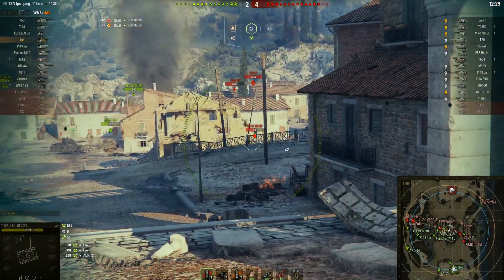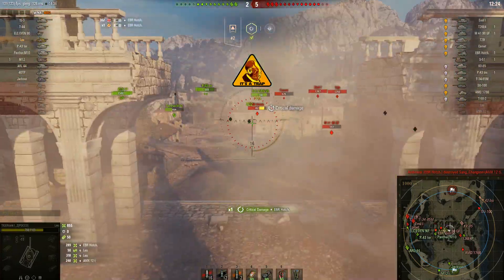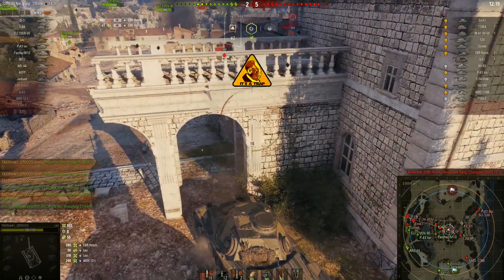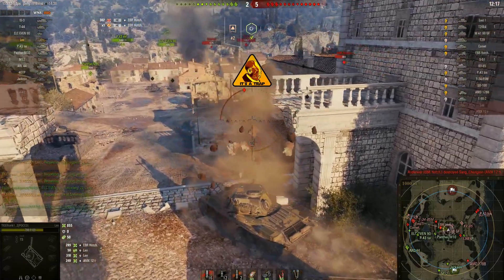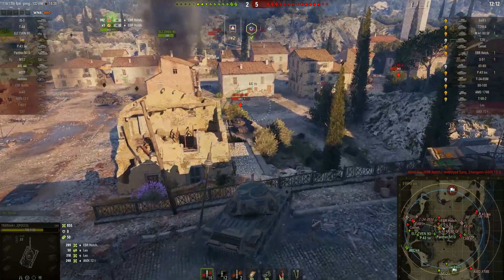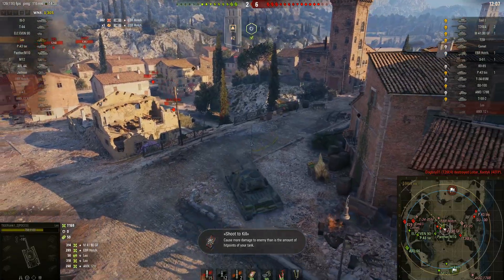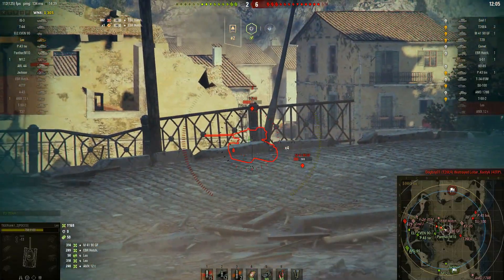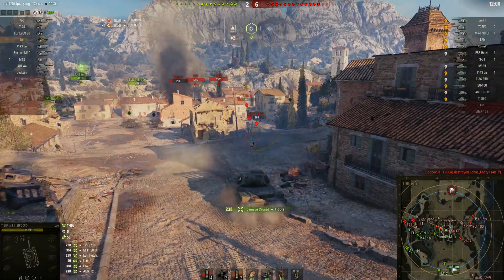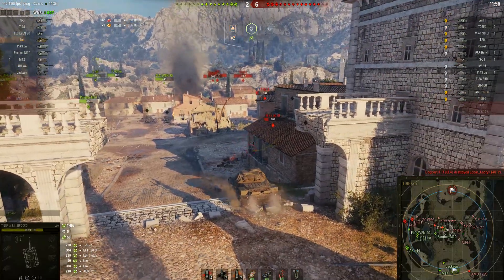The thing is, the alpha damage — rolling around at tier 7 with 300 alpha — is just an awesome feeling. You feel very powerful. In a place like Abbey right here, the monastery we're in, if you can hold the middle area and dictate engagements, choosing where you want to fight, you're going to be doing quite a lot of damage if they're not paying attention to you.